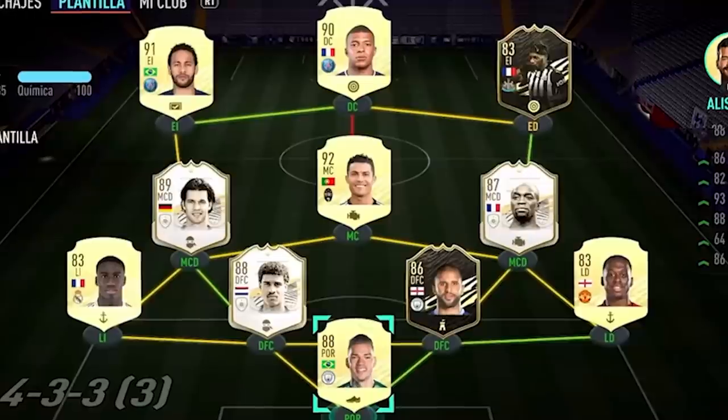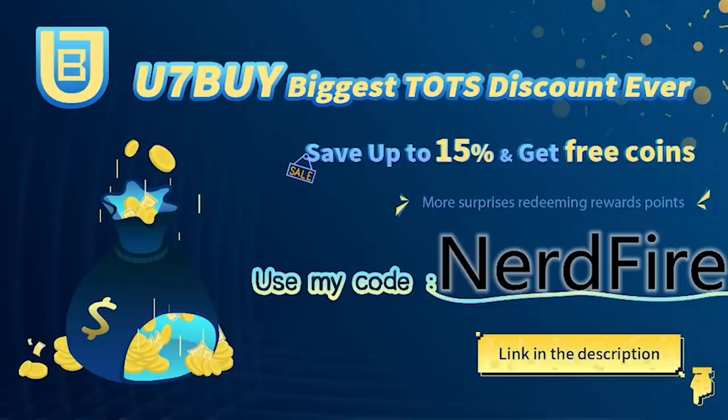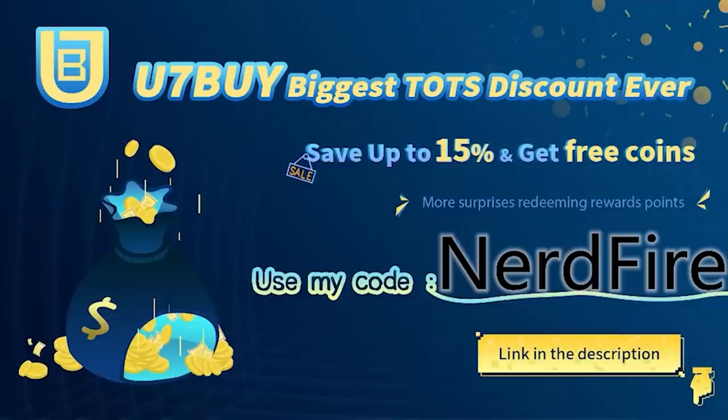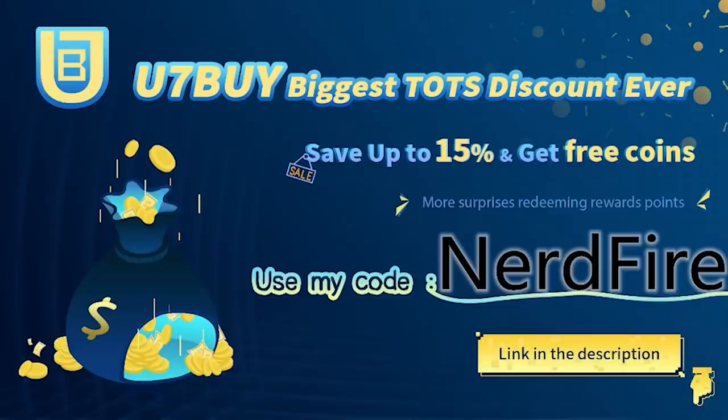Are you facing ridiculous teams and you're stuck with ones just like this? Well, look no further. Head over to u7buy.com. They're doing their biggest ever Team of the Season discount. Save up to 15% and get free coins. And if you do, use the code NERDFIRE at the checkout for an additional discount on your order.